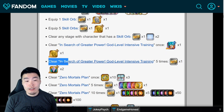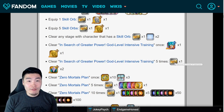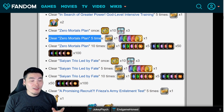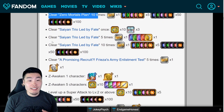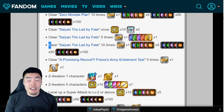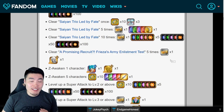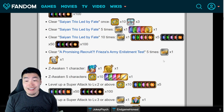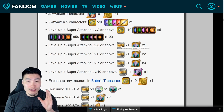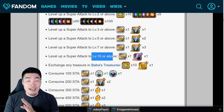Moving on, if you clear the In Search of Greater Power God-level Intensive Training event, which is the Whis training event, five times, you get one more ticket for a total of 11. Clear the Zero Mortals Plan event, which is the Zamasu event, five times for your 12th ticket, and 10 times for your 13th. Clear the Saiyan Trio Led by Fate — the Kid Saiyan from the Broly movie event — five times for your 14th ticket, and 10 times for your 15th. Clear A Promising Recruit: Frieza's Army Enlistment Test, the punching bag style event where you clear with units from different categories, five times for your 16th ticket. Then if you raise a character's super attack level to three or above that's your 17th, five or above is 18th, seven or above is 19th, and 10 or above is your 20th ticket.